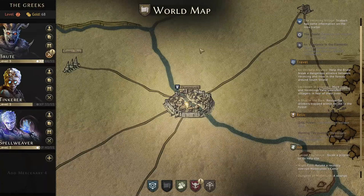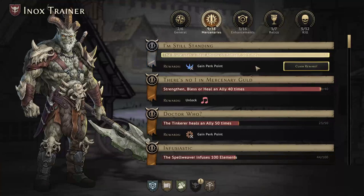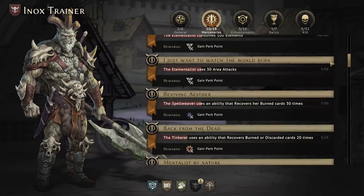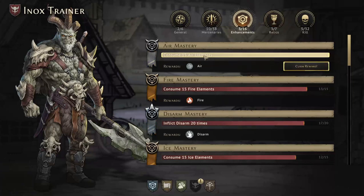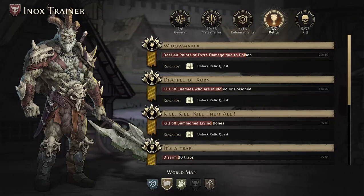Welcome back to another episode of Gloomhaven: The Guildmaster Campaign. At the beginning we have some bookkeeping — a perk point for the Brute, and another perk point for the Brute. We'll claim the reward and head over to the Brute. We also have the air mastery enhancement, so we can start infusing air by applying a sticker to the ability cards.